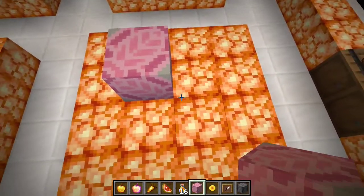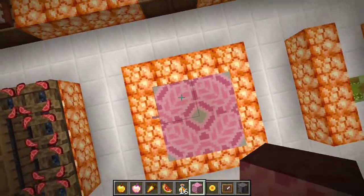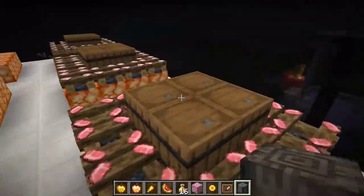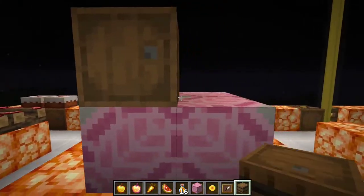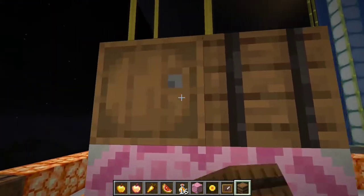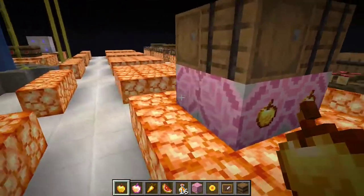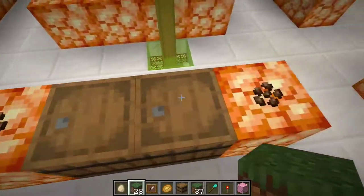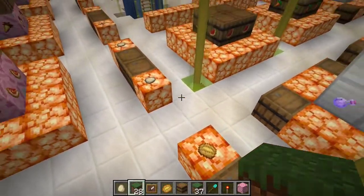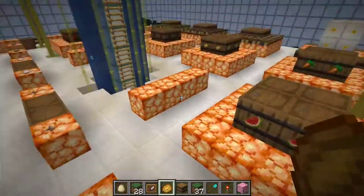For the candy section, use glazed terracotta placed in the correct pattern to get a nice shape. Place barrels over the top, and to stack a barrel on a barrel just sneak while placing. You can add item frames for things like golden apples. I also made some pop-up stands selling cocoa powder, sugar, mushrooms, eggs, and potato chips — using baked potato, which looks a little like chips.